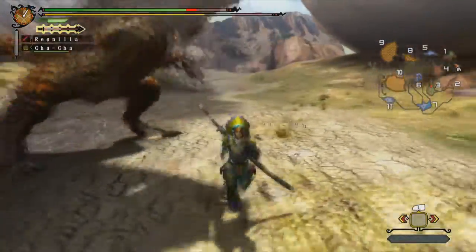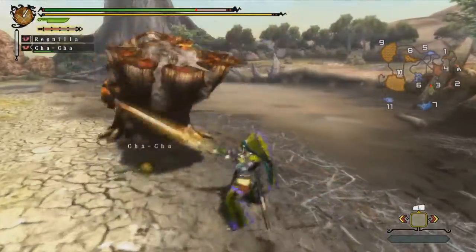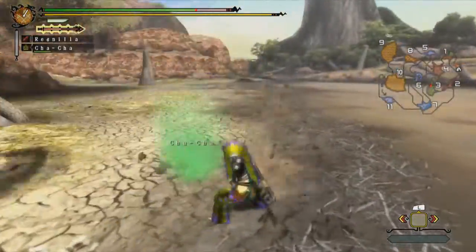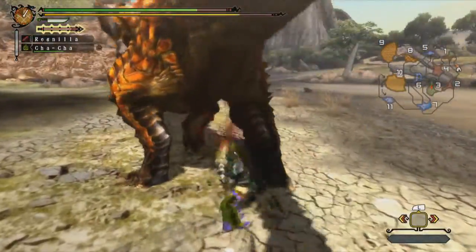I'm going to attempt to knock him over again. Knocking him over is good — leaves him vulnerable. But he also sort of stumbles rather than falls over. I think all brute wyverns have that, which makes him a bit of a pain to knock over. It's actually really hard to knock these guys over.